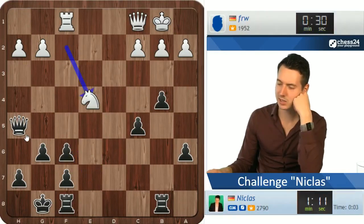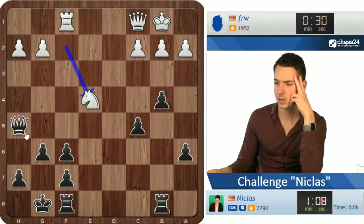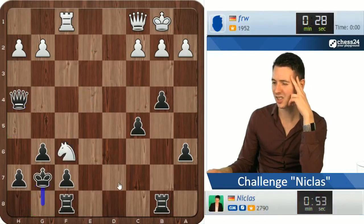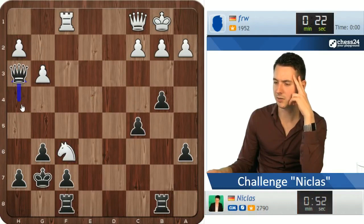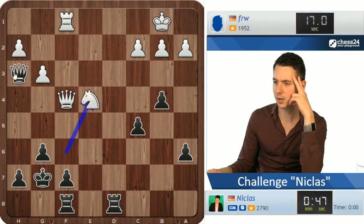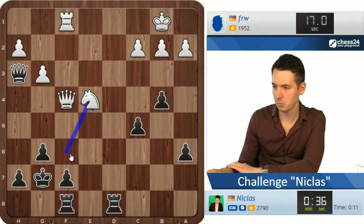He brings the knight to f6, at least having some trickery maybe. I should not have necessarily allowed that — now he can even go knight d7 if he wants to. But I actually like to see this knight leaving the board. He's not threatening anything so I bring the rook into action. I have an eye on the rook on f1 — now he's threatening something, so I can go rook d4.